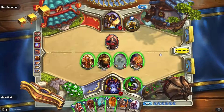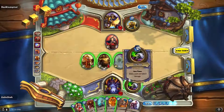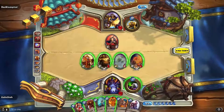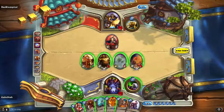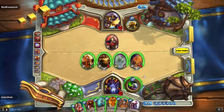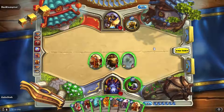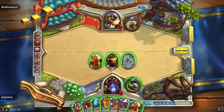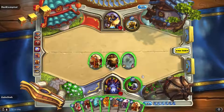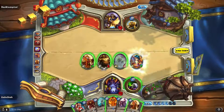Then six mana, probably play the Priestess, and the next turn we can do the five and a two or a three two-two. Let's see what we draw first. It wouldn't be terrible to engineer and then Brewmaster immediately — actually, why don't I do that? That's ultra greedy, but you know.